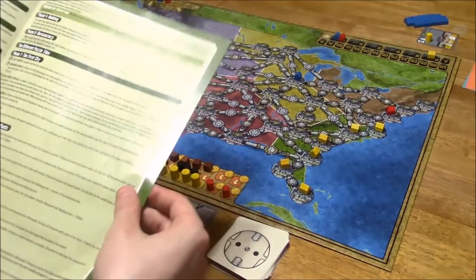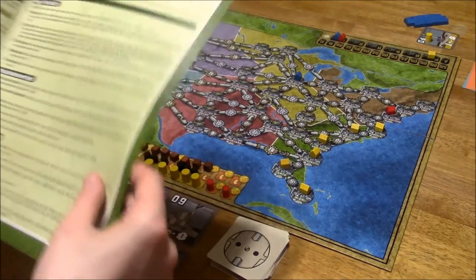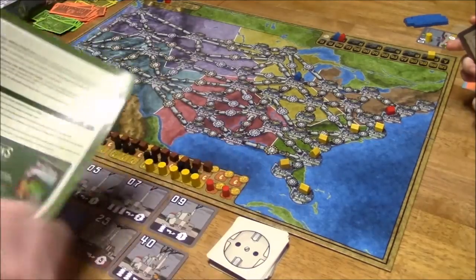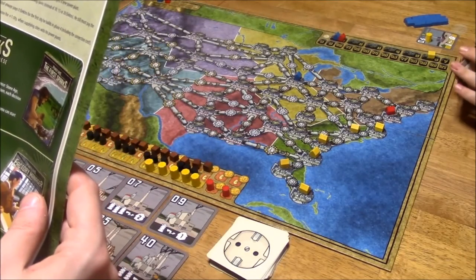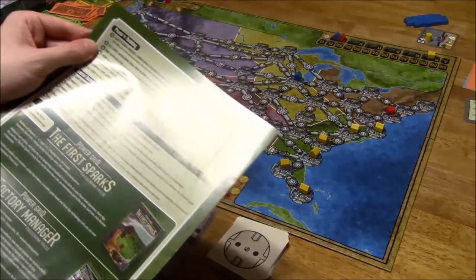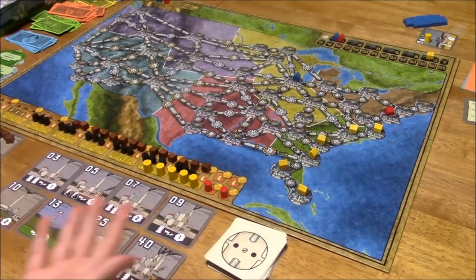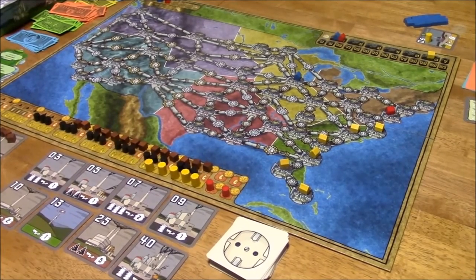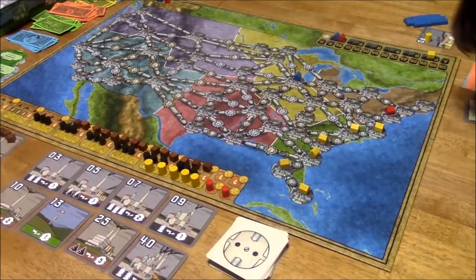Maybe there are rules that forbid him from doing that, but look how much money he gets from powering all those cities. Well, he can only power two of these cities though — he only gets money for powered cities. There is actually a body part rule that says the robot only builds up to as many cities as he can supply with energy, but this particular combination says 'all cities,' so we were right. C-3PO's just going to buy all of the United States in one turn.